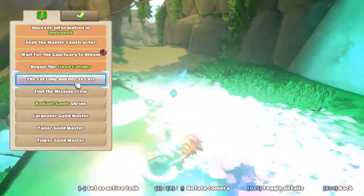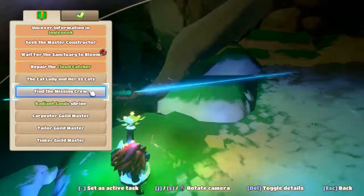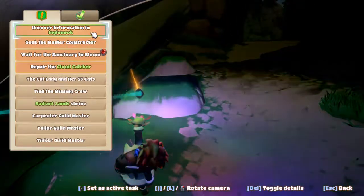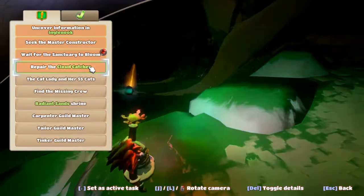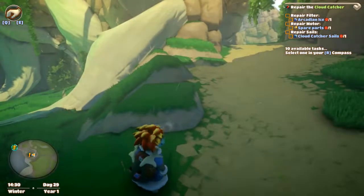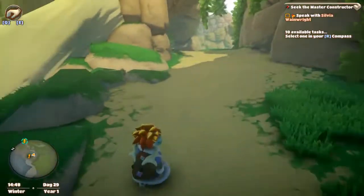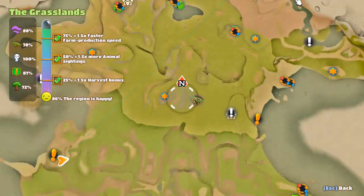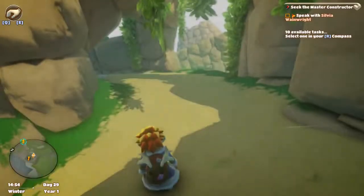Let's check our quests. We have a few here but a lot of them are either long-term quests, quests we can't do right now, or quests that are really far away. We have: Seek the Master Constructor, Uncover Information in Inglenook, Wait for the Sanctuary to Bloom — that's a long-term one — and Repair the Cloud Catcher. If I press R, the Master Constructor is the last guy we need to talk to. Okay, this man is far as heck. Let's get walking — we've got a long way to go.